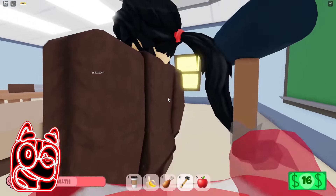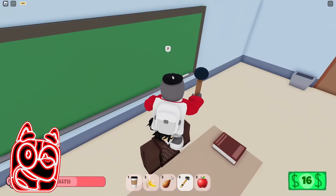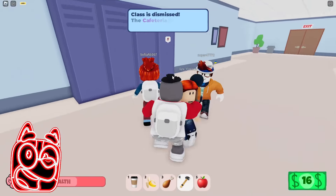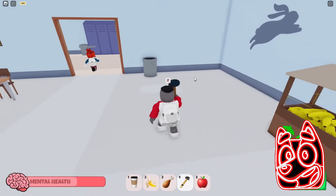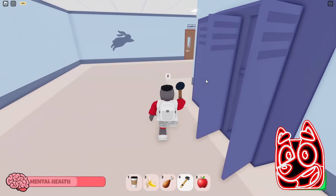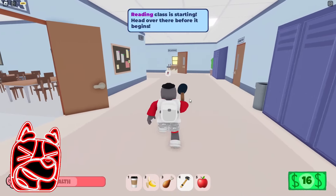I don't want to sit in this class anymore — I'm already tired of everything here. Please let us out, we want to see what else is in this school. It seems to me that the lesson is finally over and we can go out. Now we can go to the cafeteria and buy food here, but I don't really see the point because we already have enough items in our inventory that can restore our health. So I think we'll still save up money to pay this bully so he can let us into the gym. The reading lesson has started and right now we need to get to the classroom where this lesson is taking place.